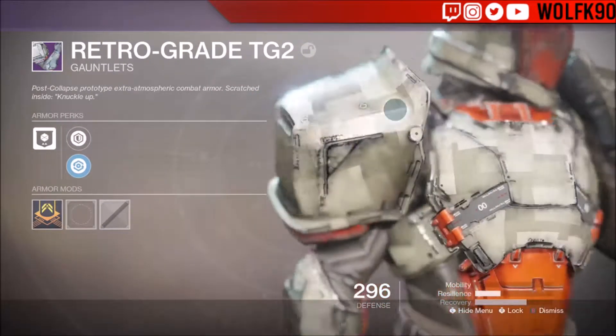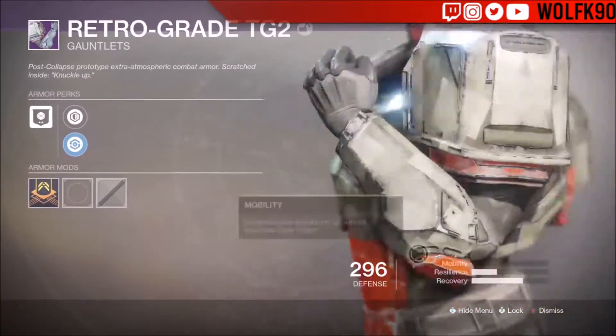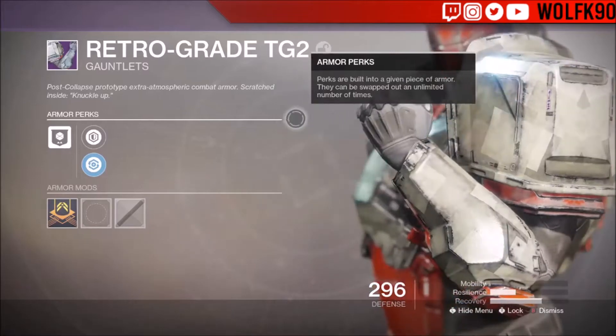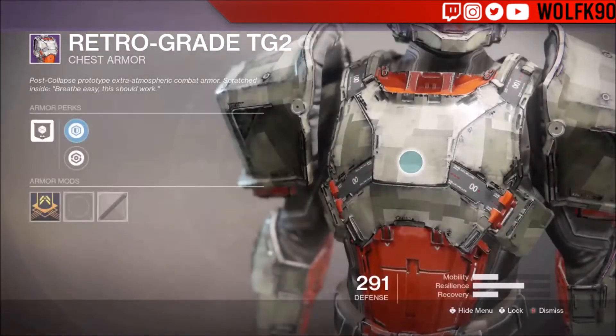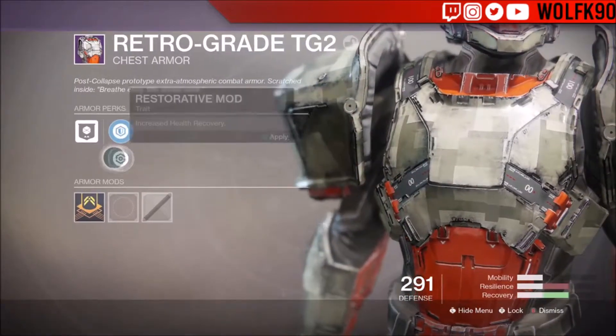I don't like any of the Titan arms in this game from what I've seen — my biggest problem is they're so bulky. You can see it just has some mesh underneath and that's pretty much it. The camo on it is the Hawk camouflage, if you guys want to know what it is.